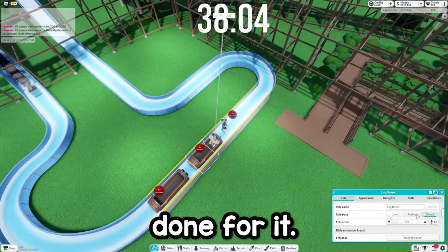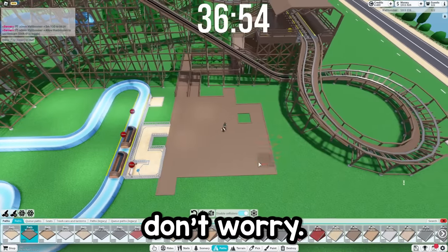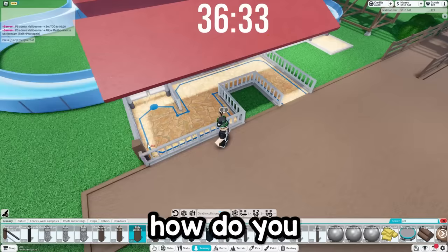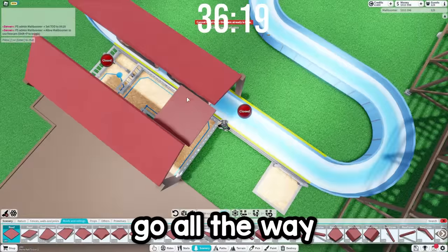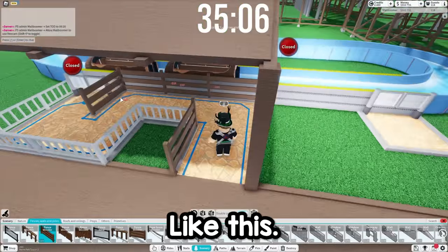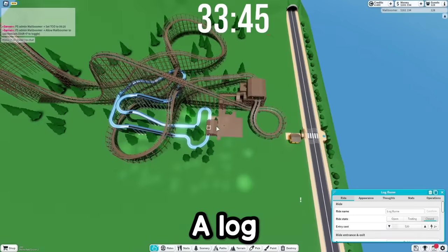It'll look better once we get all of the scenery and stuff done for it. Let's build the entrance here, exit here — actually the exit has to go all the way over here. Just build a quick little station for this, but we'll decorate it, don't worry. Let me paint this, then we're gonna put some bushes. Let me just grab some of these trees. Log ride is officially complete.